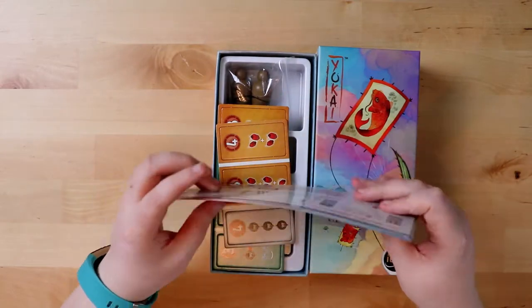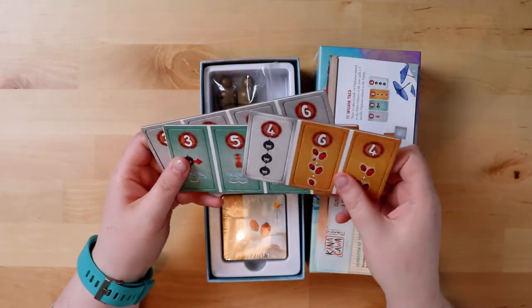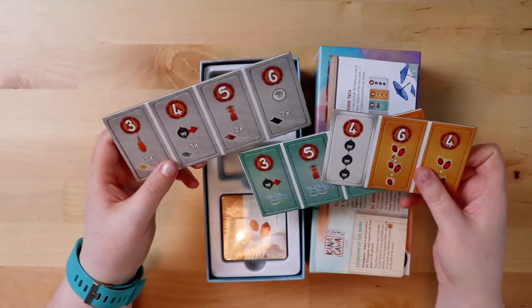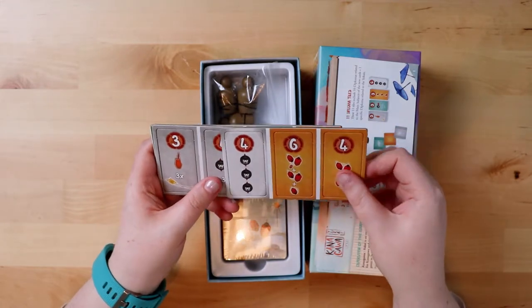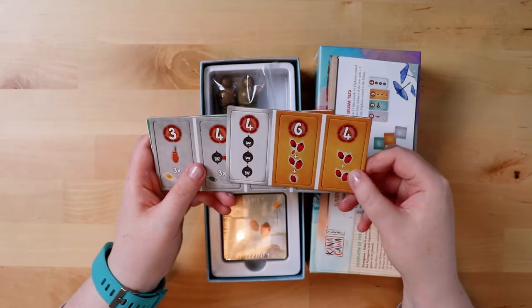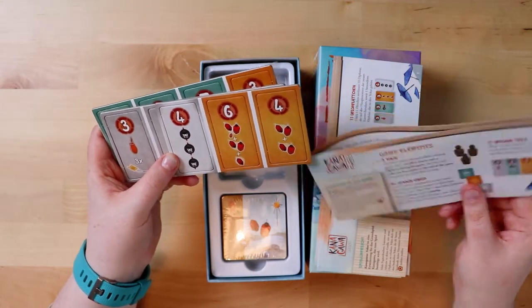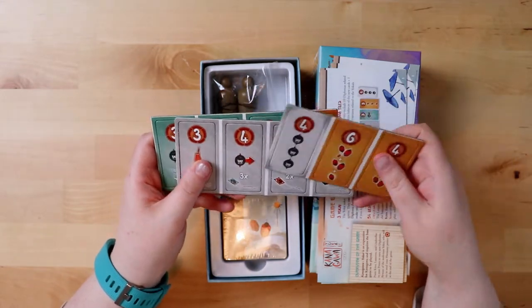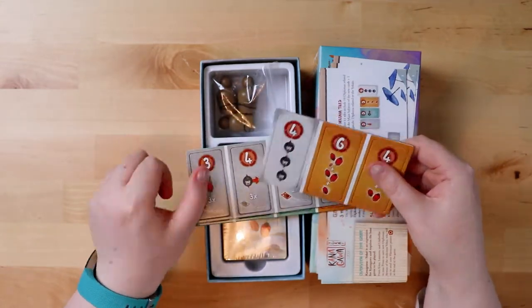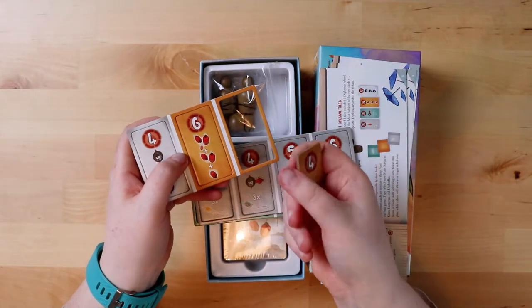It looks like we've got some tiles — these ones have evil symbols on them. Let's see what we get. They look like firecrackers. If I check the box, these are the diploma tiles — but it's got a ninja on it, and a lady in red. These are cool! The cardboard quality is great — it pops easily and feels lovely, good sturdy cardboard.